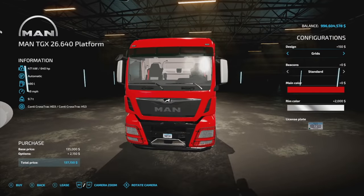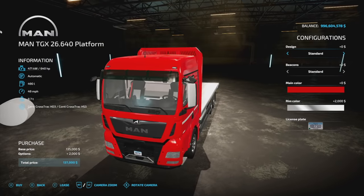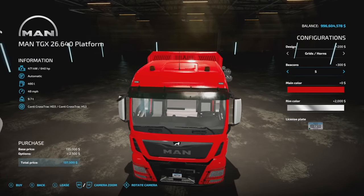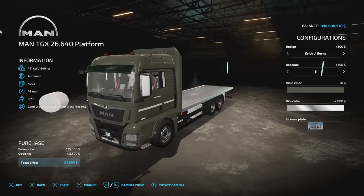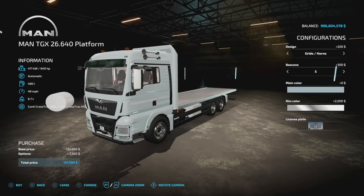As far as designs go, we've got a standard design — you can throw some grids on the front, lights, horns, grids, or back to nothing. Beacons: we've got a standard, we've got a different setup look here — looks like they've taken a lot of the different prefab beacons and used those. We've even got some really slender LED beacons, which are really cool to see. We also have main color with some custom ones in here — not your everyday colors.